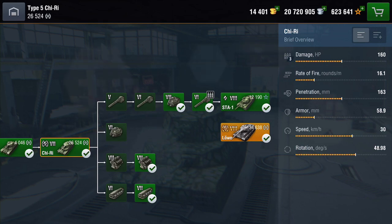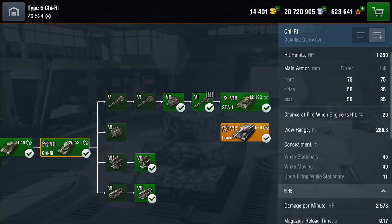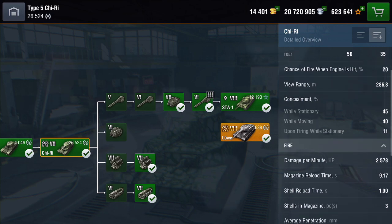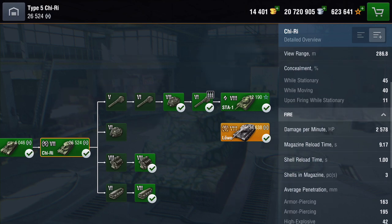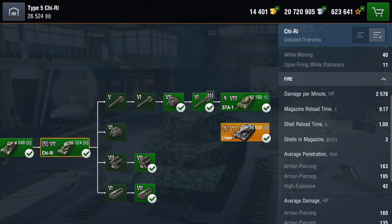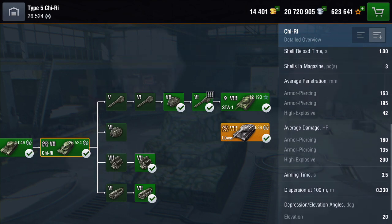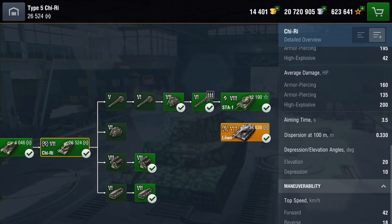It's got 1,250 hit points. The armour is pretty thin — 75mm is the max. View range, however, is really good at almost 290 metres. Camera value is just below average. The DPM is 2,578 with the auto-loader, which is pretty good. Reload time is 9.5 seconds for the magazine, shell reload time is 1 second, and you get 3 shells in the magazine. Average pen is 163 on your AP and 195 on your premium AP.